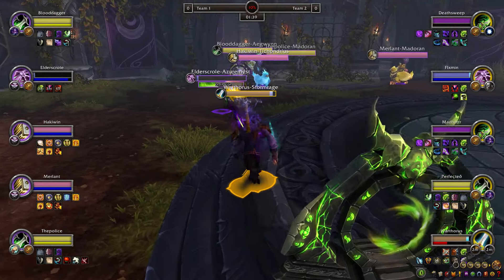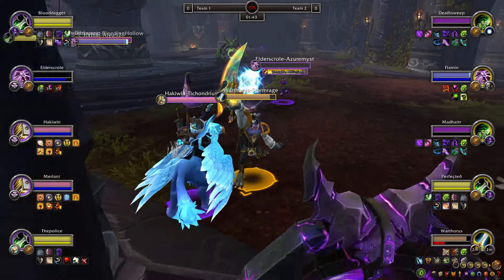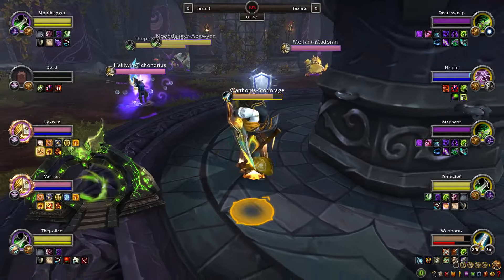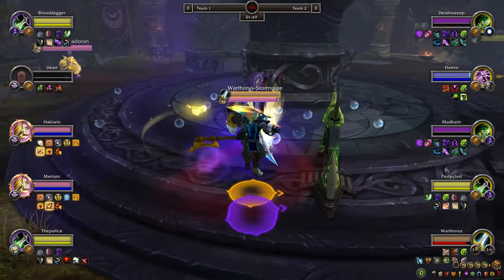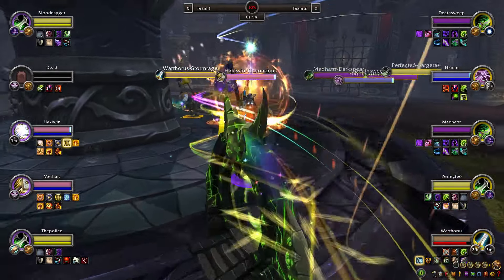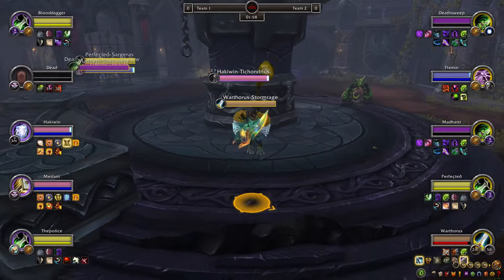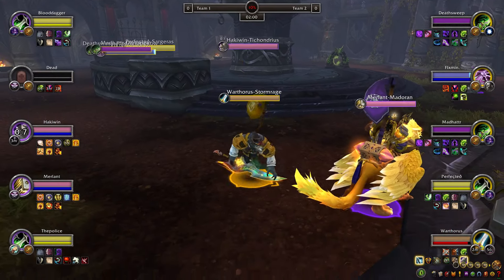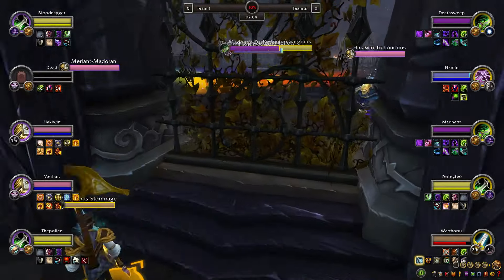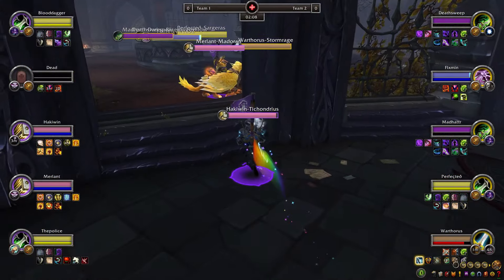Warthroats can fight against ghosts — doesn't have Zerkriss for the sphere, and the bleeds are not enough. Elder Scroll goes in for another fear; he just needs one more big hit. Hawk is up next — the paladin has got a full Shield of Vengeance, wings are up, everything is ready. Warthroats backs up while Hawk's offenses and defenses are all available. Warthroats doesn't want to fight it — he just wants to stay out.